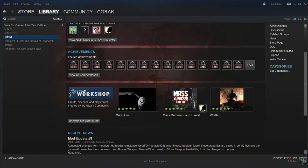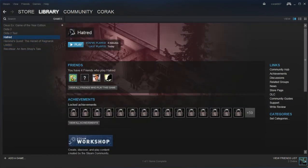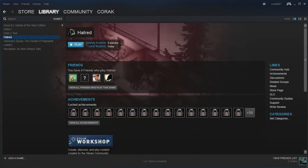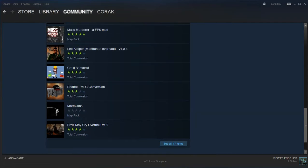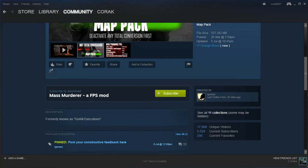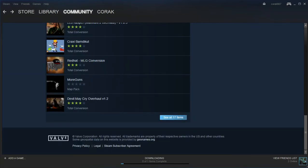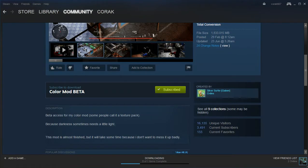First, we need to buy this game and add mods for it. It's located in the Workshop — browse the Workshop for the mass monitor FPS mod. We need to subscribe to it, of course, to download it. I've already subscribed. Secondly, we need to find the 17 items and add the color beta mod. Subscribe to it too.